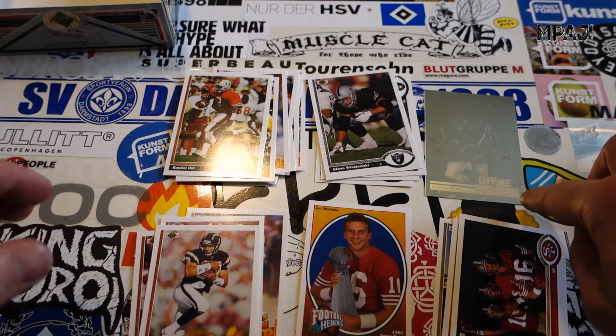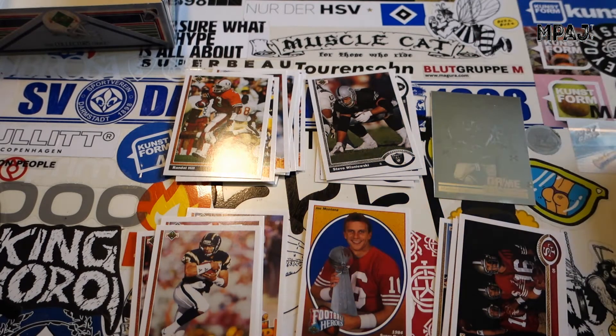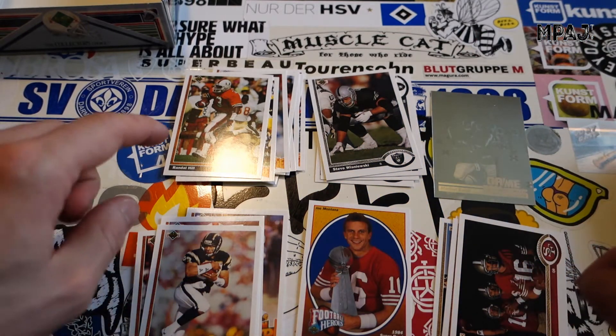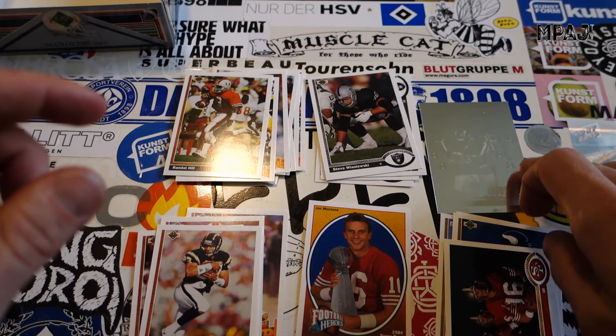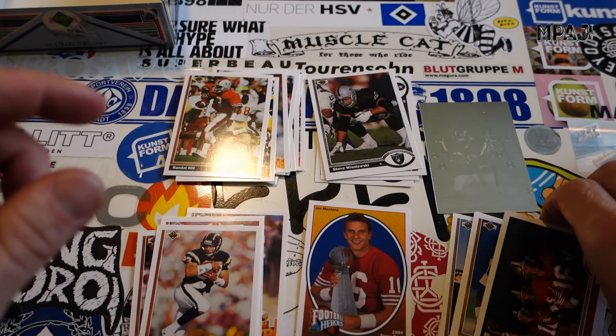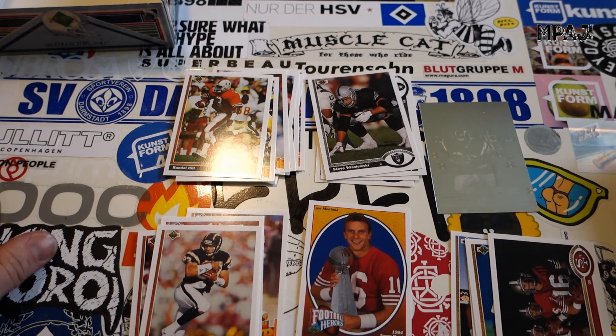Not bad — we got a different game breaker this time, we got Marion Butts which was awesome. We got some Team MVPs, we got a bunch of rookies again, one Joe Montana Football Heroes, and we got San Francisco heavy — Joe Montana, Steve Young, Jerry Rice, and Chris Carter. All in all not bad. We already pulled the big card that we wanted. That's it for stack number two of Upper Deck NFL Football 1991 — until then, take it easy.